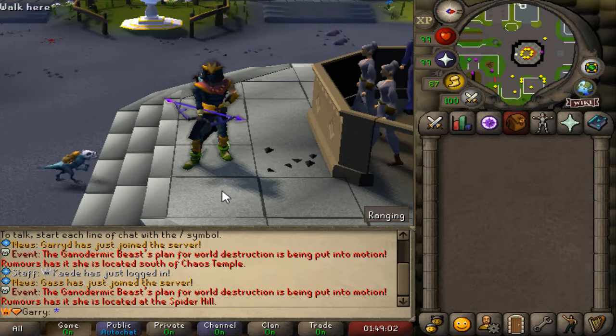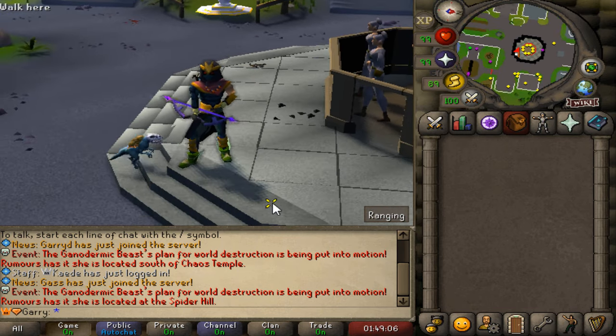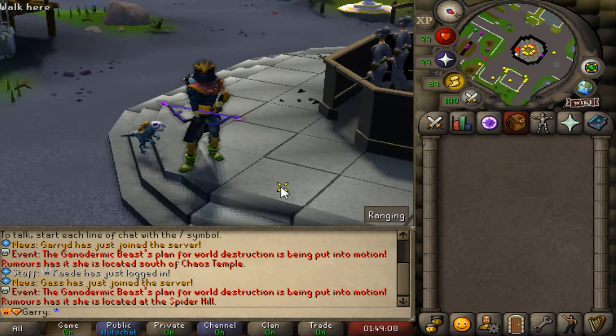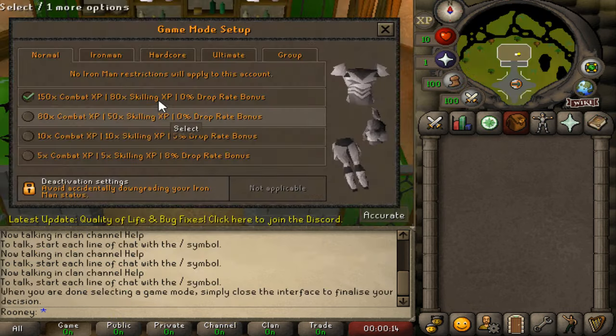Another unique feature of the server is that there's actually 50% less defense on the entire server, which means you'll be hitting more often. This is something I've never seen before and it's a really cool concept that makes the game easier and a bit faster.